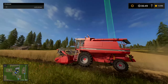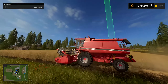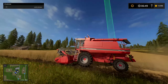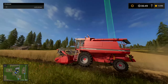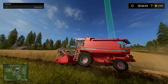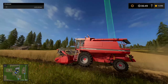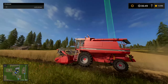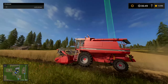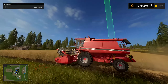Alles was ihr hier bei Mods drin habt oder angezeigt bekommt - wie hier zum Beispiel 'Neuste', sind 18 Stück - das sind Mods auf der offiziellen Giants-Website, beim Giants-Mod-Hub. Da seht ihr schon, das sind einige Maschinen, die zum Beispiel im letzten Landwirtschaftssimulator drin waren und jetzt nicht mehr drin sind. Wie zum Beispiel der Big X 1100, der ist nicht mehr mit drin.